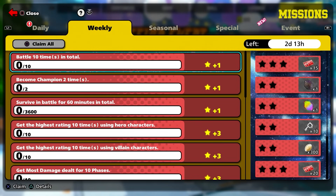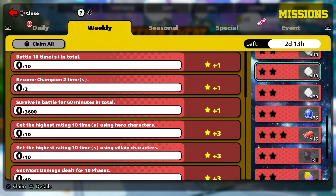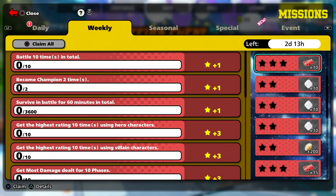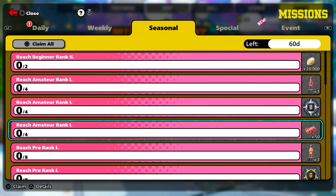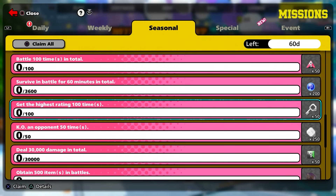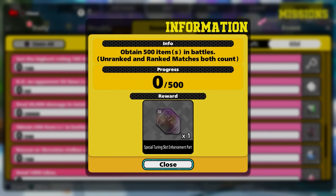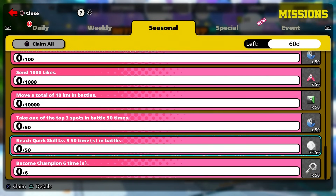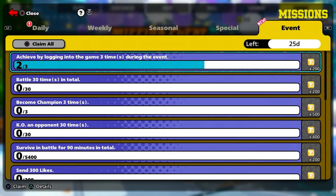You can also pick up currency in the official weekly tab. There's the base currency, the PUR currency, and groups of 10 keys available - totaling quite a bit of currency just for your level ups. They also updated the seasonal tabs: getting the highest rating 100 times, KO-ing an opponent 50 times, obtaining 500 items in battle, becoming champion six times - all reward special tuning slot parts or enhancement currency.